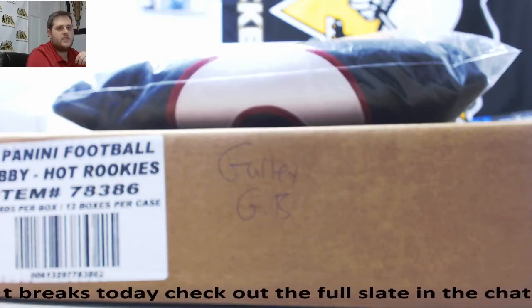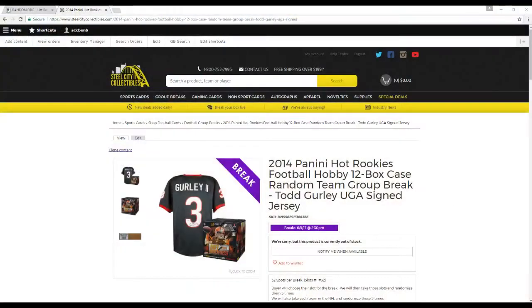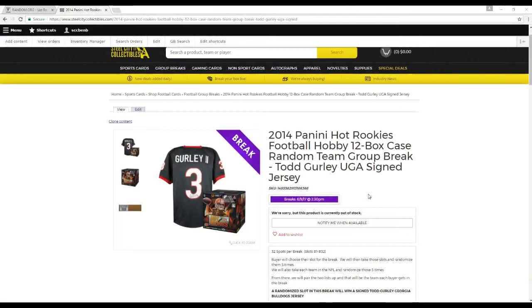All right, everybody. Welcome back to the Steel City Break Room. Let's get going on our 2014 Hot Rookies football. It's a 12-box case, random team will break. Giving away a signed Todd Gurley Georgia Bulldogs jersey — pretty sweet piece.